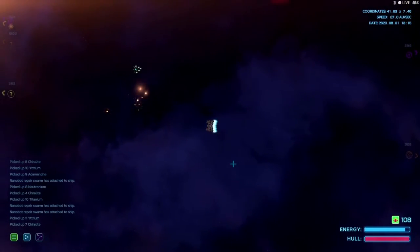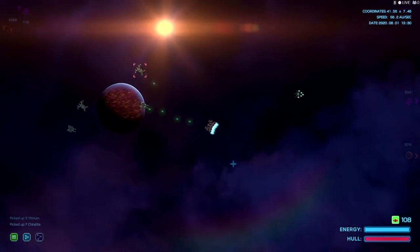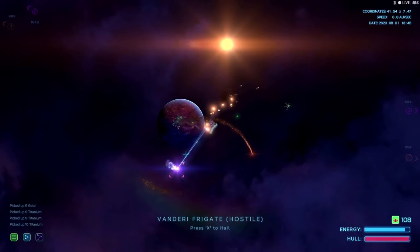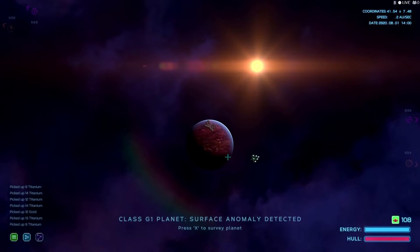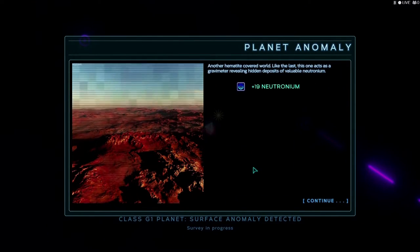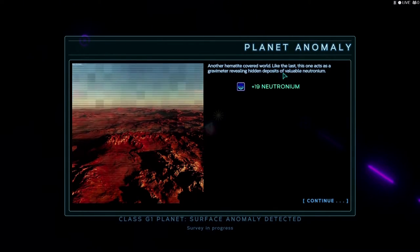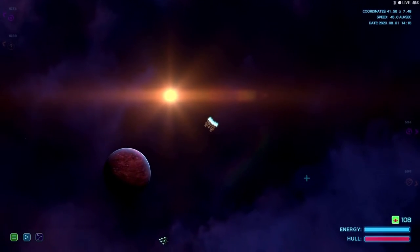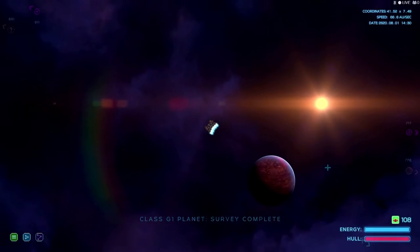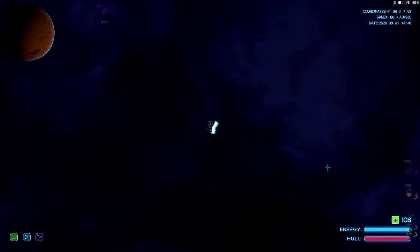We're not too slow with these lasers though — yeah, we're getting rid of these lasers. Although it is kind of nice to just hold down the spacebar and not really have to do anything. Another hermonite-covered world like the last — this one acts as a gravimeter, revealing hidden deposits of valuable neutronium. We got ambushed, but it didn't even faze us. They'd better come with something bigger than that.